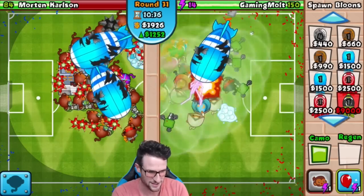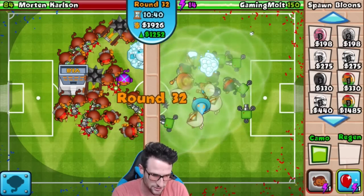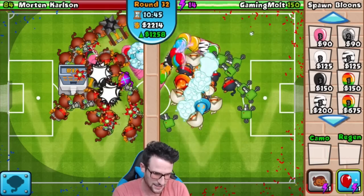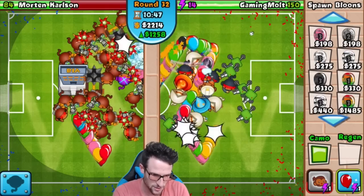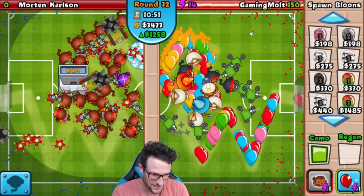Those MOABs are over there so the camo leads definitely didn't get through. Let's go ahead and use our Battle Energy to be safe. They're coming up really, really close over there on his side — we're going to keep these camo balloons flowing and do some camo pinks.